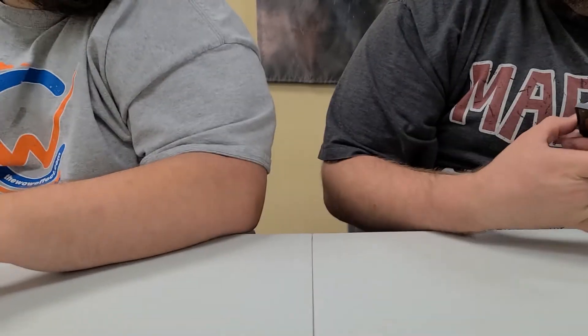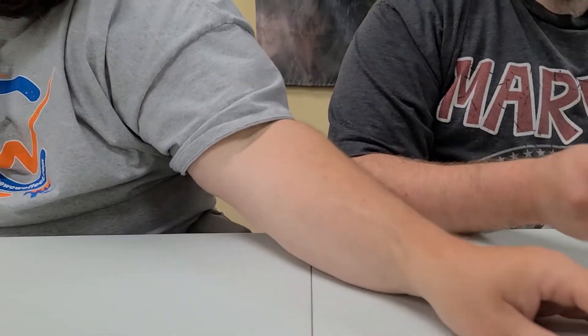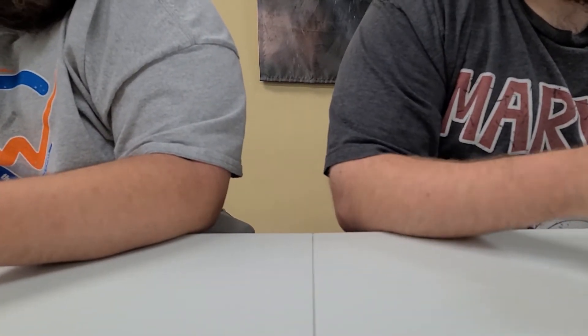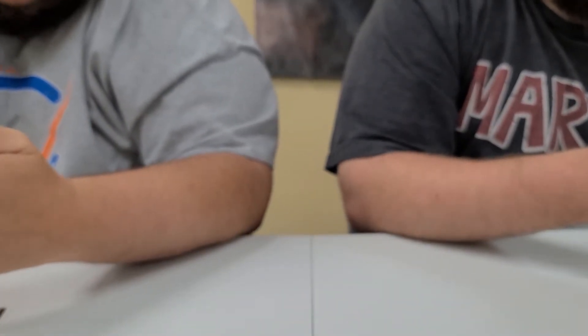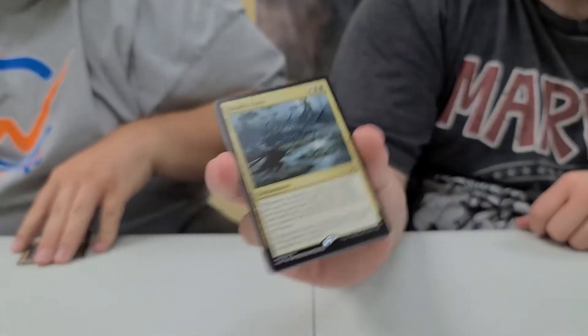So he's got three hits so far. And a Whirlwind of Thought, 215 — he did hit the foil rare out of the pack. No alternate arts. So far a mythic, a foil rare, and a borderless art. We hit another foil rare, number 24, and we hit another mythic: a Luna Apex of Wishes, number 190. We got an alternate art of 282, and the rare is Death Oasis, card 182.